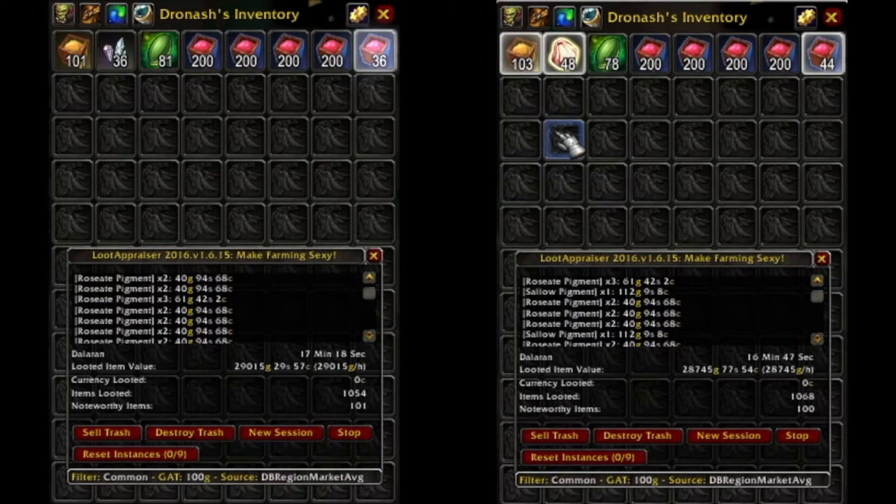From 2000 Ethril, I received 36 gem chips, 81 aceriline seeds, 101 Salo pigments, and 836 roseate pigments. From Dreamleaf, I received 48 Nightmare Pods, 78 aceriline seeds, 100 Salo pigments, and 842 roseate pigments.